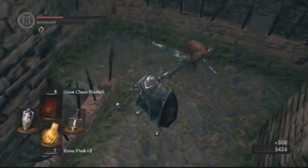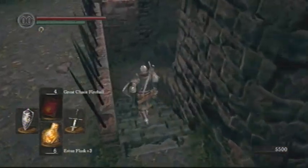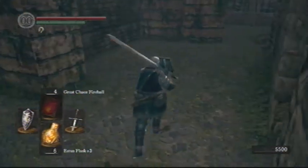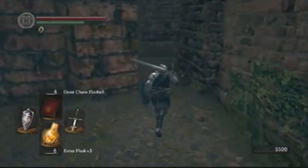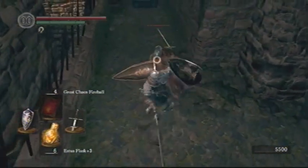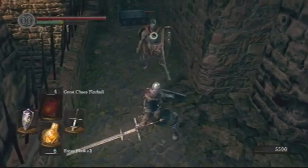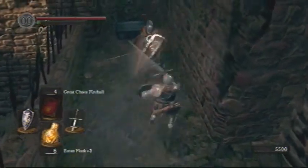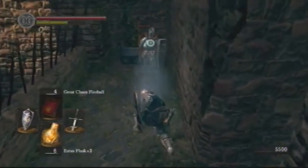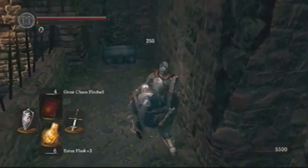There are only two places to get it: you can either get it off a Balder Knight by farming, which is what I'm doing right now with the Covenant's Gold Serpent Ring, or you can buy it from the Forlorn Merchant, who is in Sen's Fortress, and you will see him later this episode. The shield is like 10,000 souls, and I don't really want to spend 10,000 souls on it if I can help it. So I'm just going to try to farm these guys, and every time I fight one of these Balder Knights I'm going to try to use the Covenant's Gold Serpent Ring to give me some better chances of getting it.